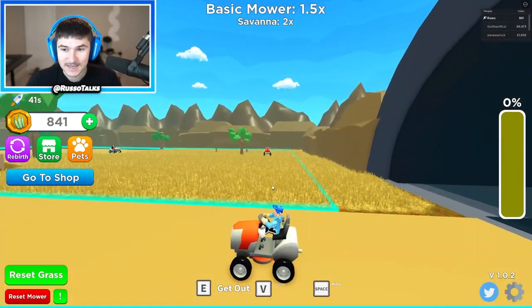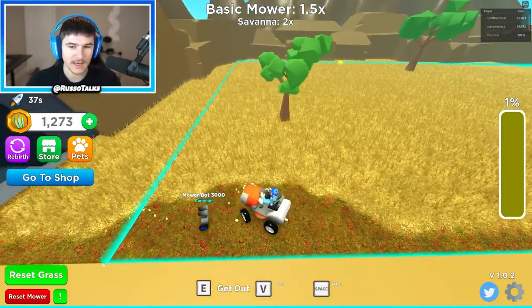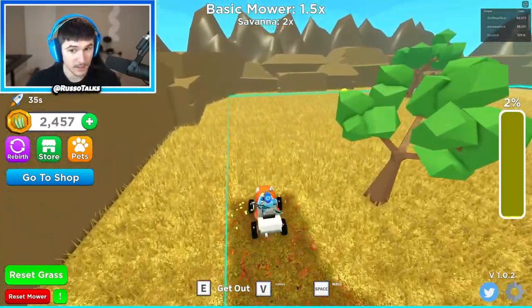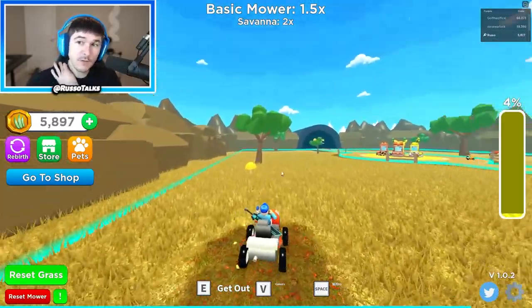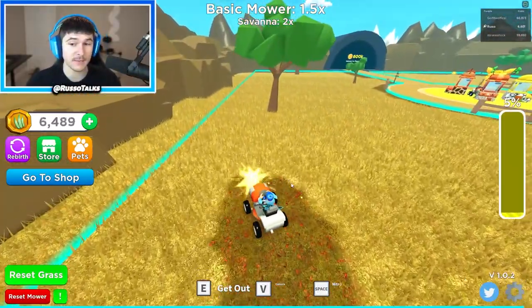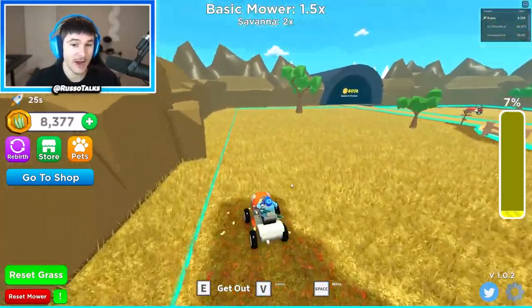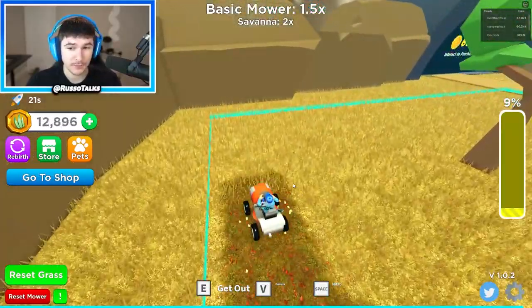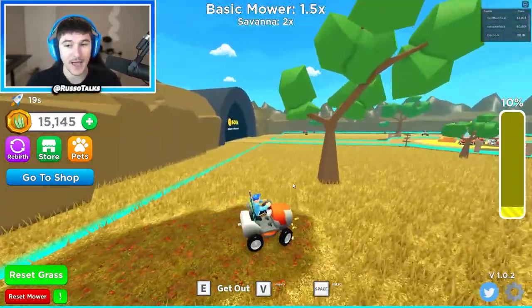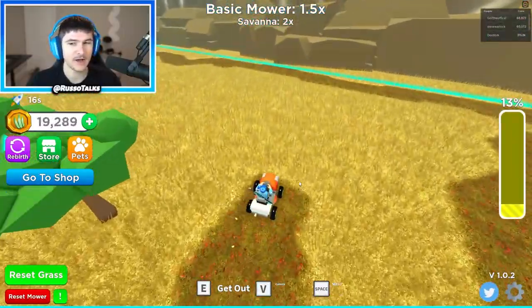I went through the tunnel and now I'm here - it's a different shade and type of grass and I'm cutting it quickly. The basic mower is giving me 1.5 and the Savannah grass is giving me a two-times multiplier, so it's definitely making things faster. There's another area for 600k.